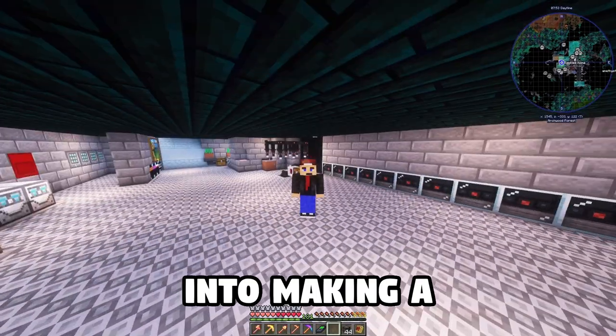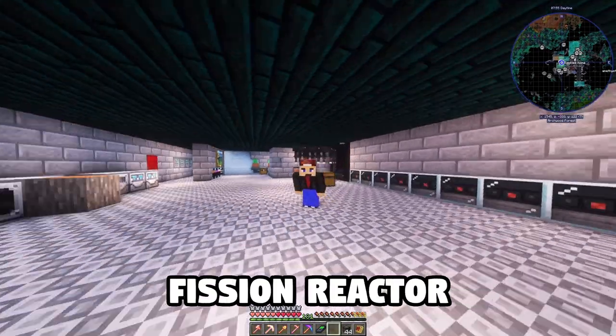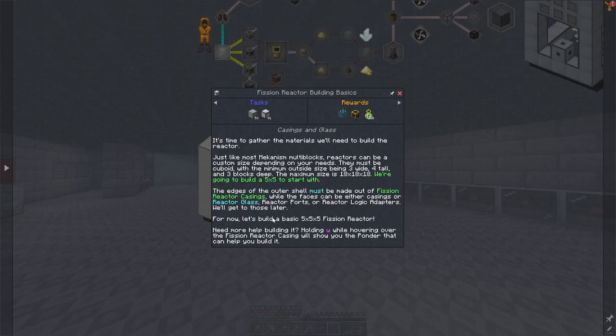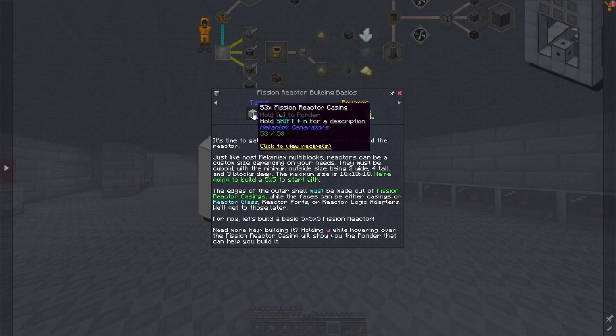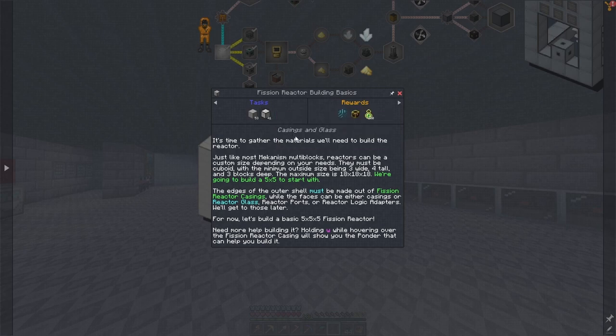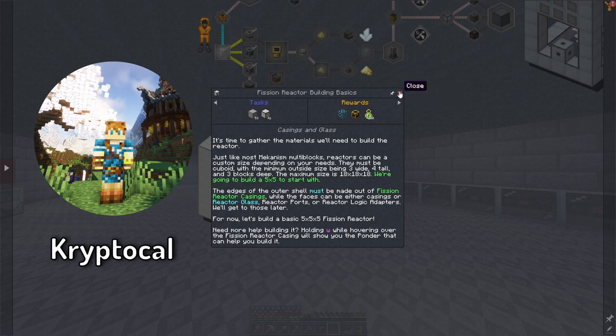In today's episode, we are going to be diving into making a fission reactor, and to get started we need 53 fission reactor casings and 41 reactor glass. That's only to make the bare minimum, which is a 5x5x5, but the maximum size is 18x18x18, which is crazy big.